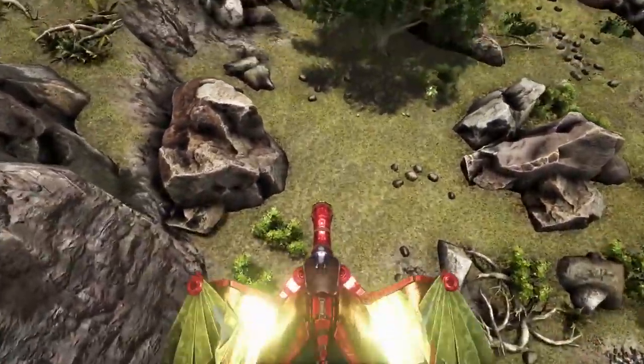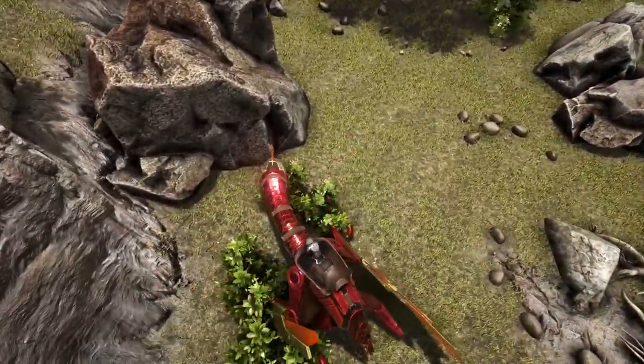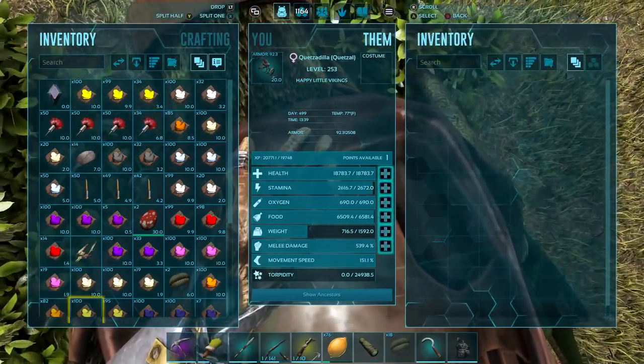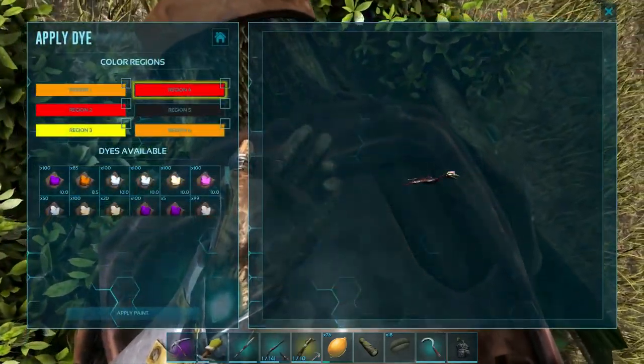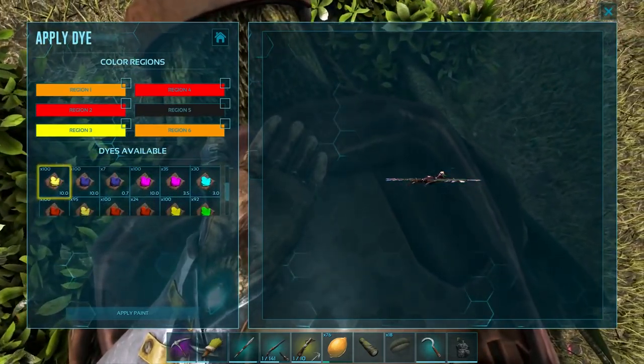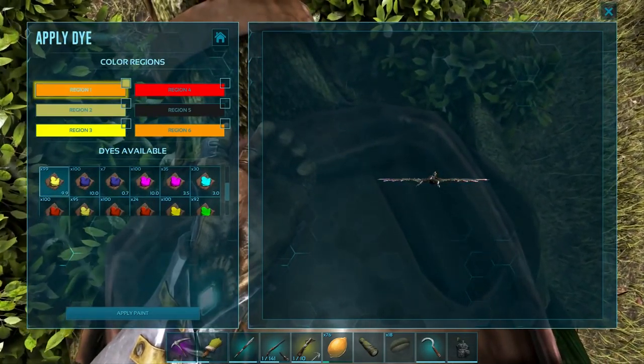Oh my God, holy shit, that looks cool dude. Holy hell, that looks cool. Oh my God, that is amazing looking. Holy shit, that's crazy looking. I think I'm going to keep it as this color scheme. I do like the way that looks. Holy cow, that's super freaking cool. Hell, we can make a golden Quetz. Maybe I'm not going to keep this color scheme. What if we did an all gold Quetz? And then we had freaking babies and we could call them the gilded babies or the golden babies.